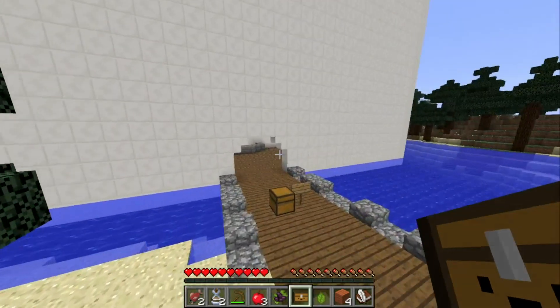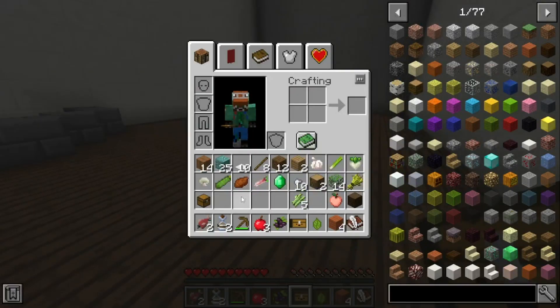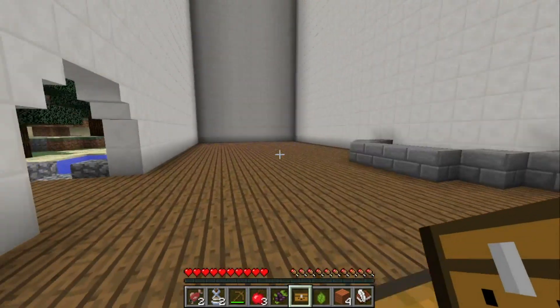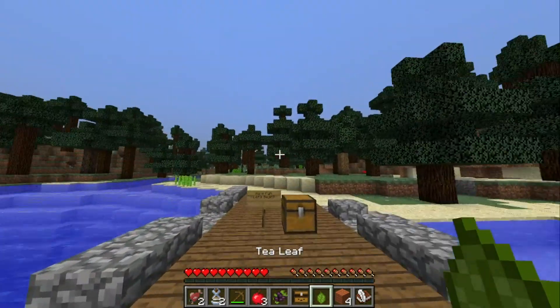I pretty much already have a backpack and a tree-top chest — try and say that ten times fast! Tree-top chest. That is hard to say. Let's light this place up, and we're gonna have to create a door, because I'm not gonna have things spawning in.